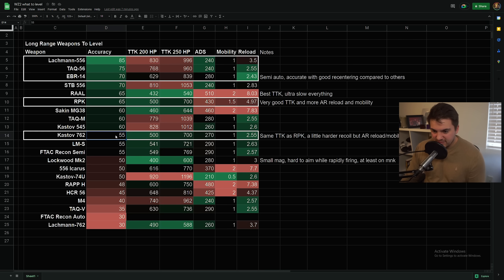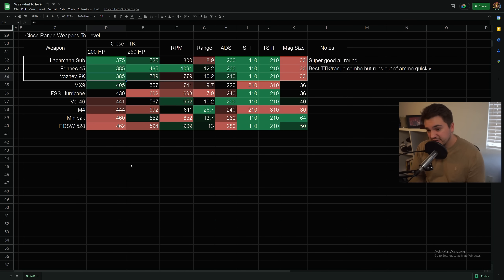The Kastov 762 is a less accurate AR — it's basically the RPK with a slightly different recoil pattern and the exact same time to kill because it has the same damage profile, but it has AR ADS time and AR reload time. It does have a little bit more recoil than the RPK, so I think that one stands out as well. Don't forget to subscribe to the channel if you like these videos — about 40% of people watching are not subscribed. Drop a like and a comment about what you think are going to be the best long and close range weapons for Warzone 2.0.